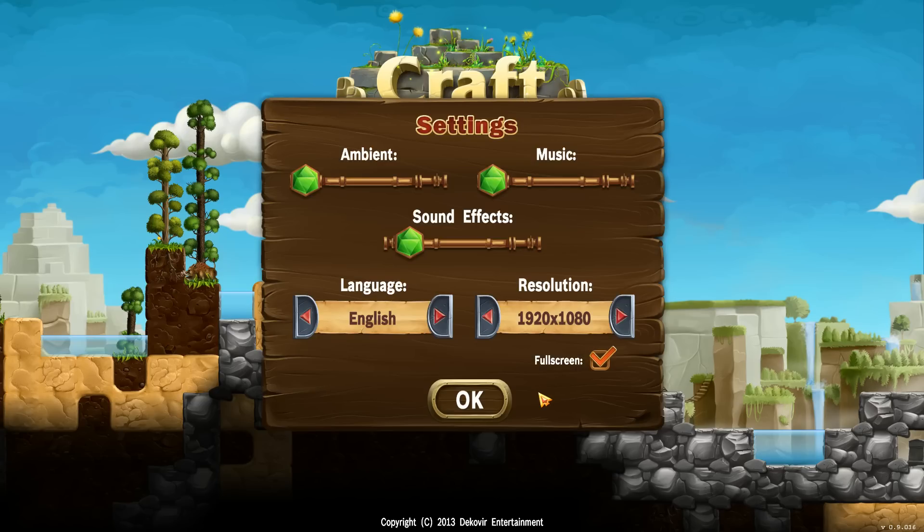Options menu - there's not really an options menu, but bearing in mind it's not a first person shooter, you don't really need that much. You've got all the basic sound options - in fact you've got a separate ambient slider which is always nice. You've got your language, obviously I speak English so we can have it in English, and resolution. One peeve I have about the game is that it doesn't have a proper laptop resolution - that's the only complaint I've got at the moment.